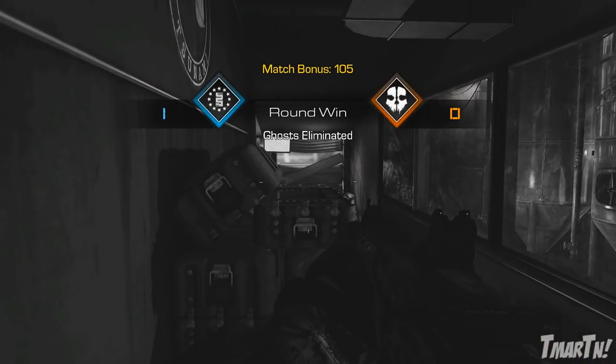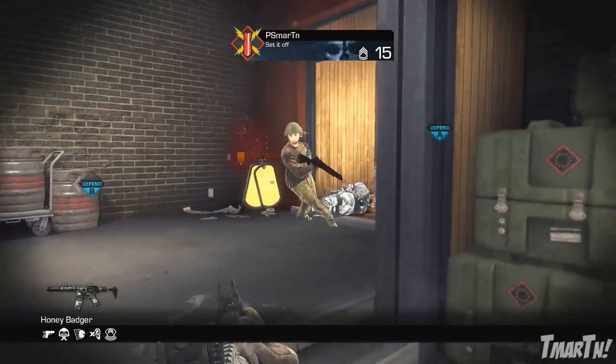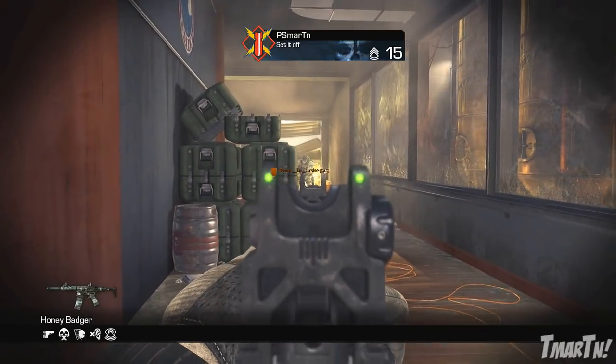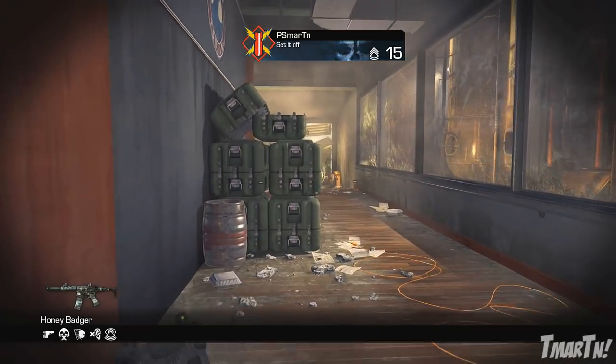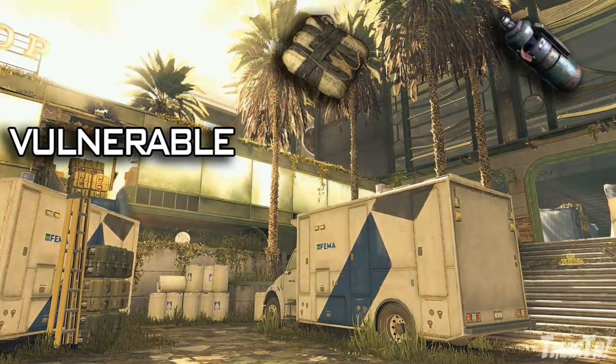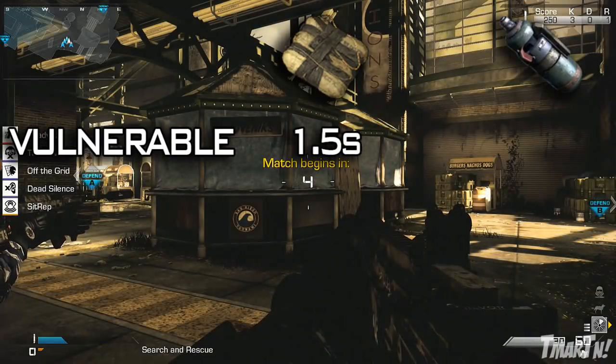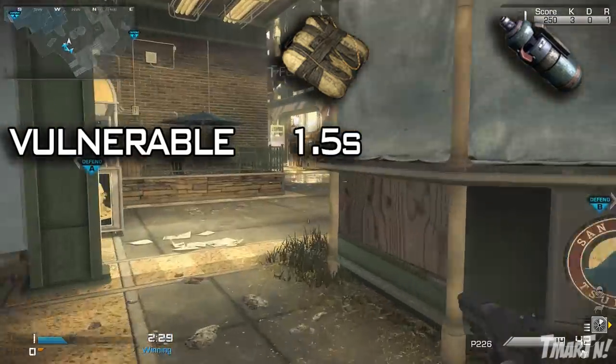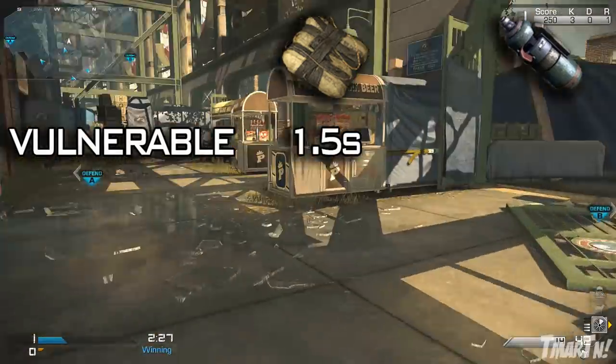First up, vulnerability time. This is very important because however long it takes you to throw this thing — the throwing animation — is how long you are defenseless. If an enemy comes up on you when you're throwing one of these, you obviously can't protect yourself. For the C4, it's 1.5 seconds, which is the exact same as the frag and the simtex. That's pretty fast — not the best, not the worst. So the C4 isn't too bad.